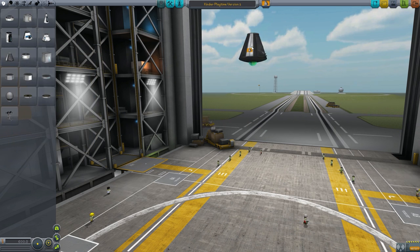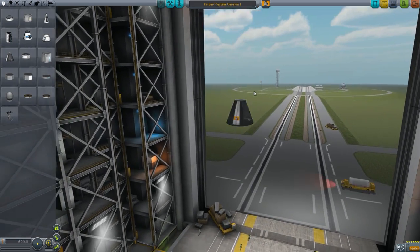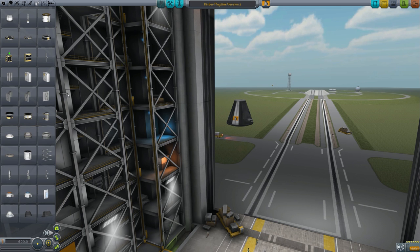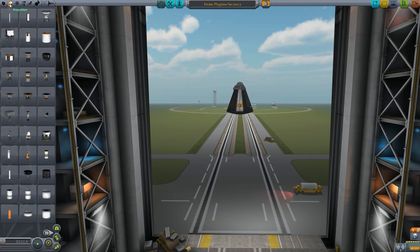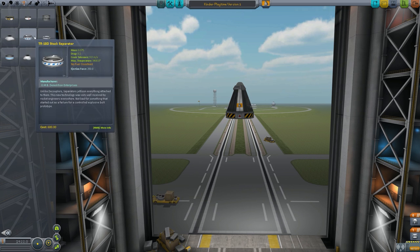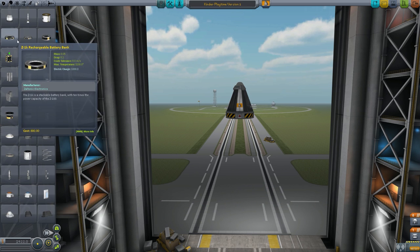If you want to skip the building and just see the rocket fly, I'll put a link on the video. So let's already build a rocket. Let's put a parachute — that's a parachute. And then we get these and we're putting on a coupler here. That just makes it where it will separate from another piece of the rocket. At least that's what we figure anyway.